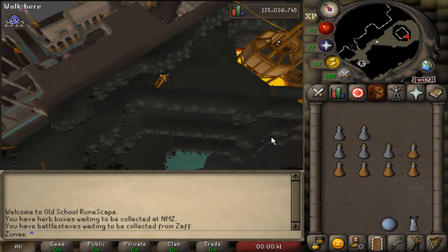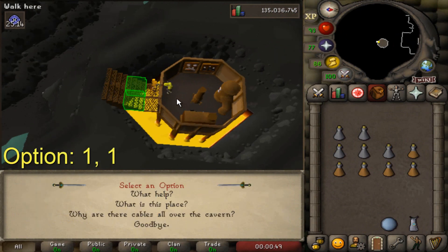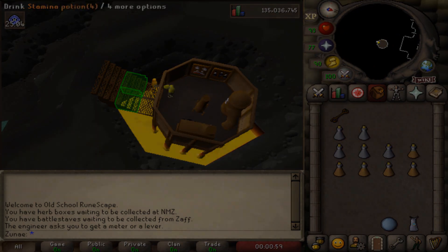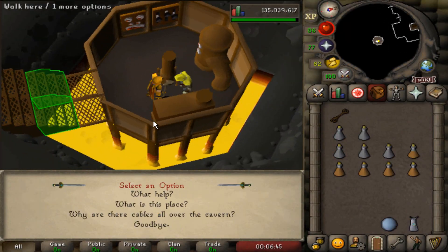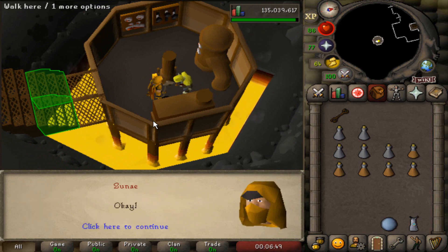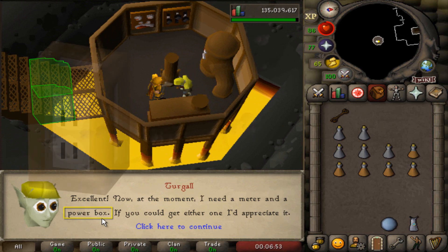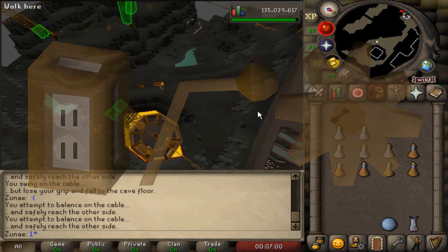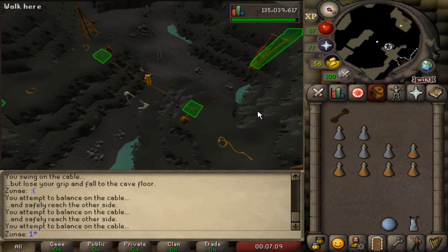Upon arriving at the course, head east to the goblin's shack. Talk to him and get a spanner, which you're going to need to get the parts required to do this course. After you get the spanner, you don't really have to pay attention to the dialogue, but the goblin will tell you which part he currently needs to fix his lab. He can give you one out of three options: the power box, the spanner, or the cog. You don't have to memorize these since you will get a message in your chat box telling you exactly what item you're going to need to get.